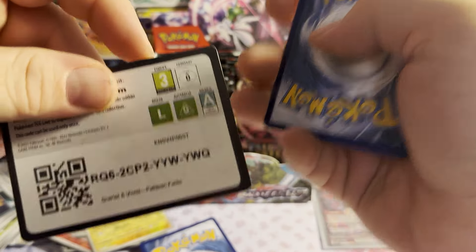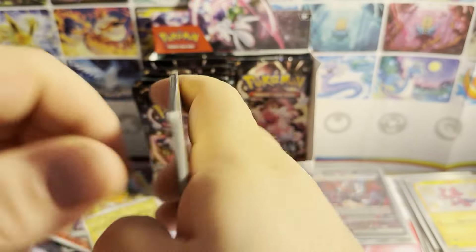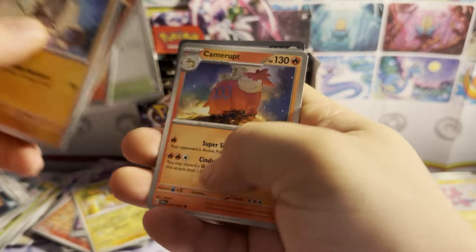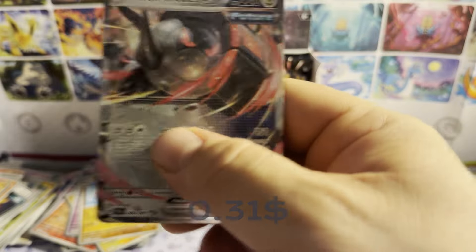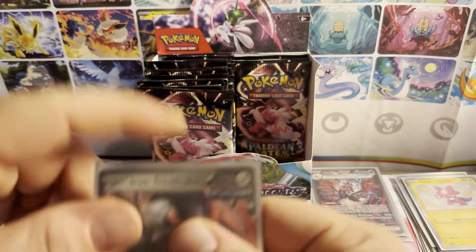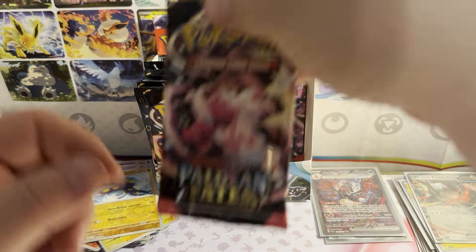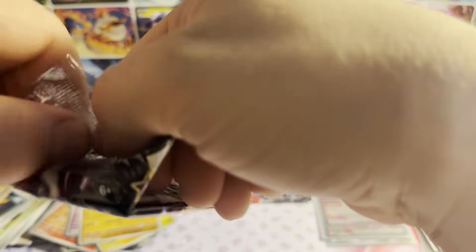Pack fourteen: code card. Water energy — takes a little tumble. Mankey, Magmar, Nymble, Charmander, Moonlit Hill, Camerupt, Atticus, reverse holo Grapploct, reverse holo Mimikyu — another Iron Treads ex! Another hit, another trade binder goodie. Trade binders are just as good — helps other people complete their collection, or helps me get cards I need to complete mine. I've got a lot of sets I'm close to completing.